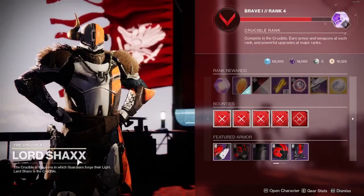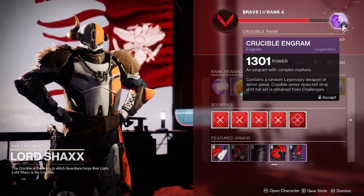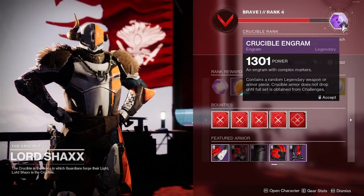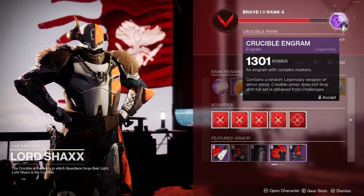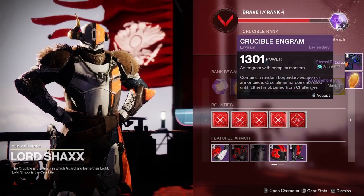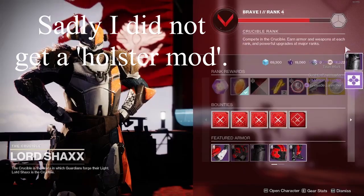If you talk to Lord Shaxx and you have Crucible Engrams, accepting those Crucible Engrams gives you a chance to get Holster mods. Just like Umbral and Prime Engrams, it's not guaranteed — you may get it on your first Crucible Engram or not until your fifth. It's all random.